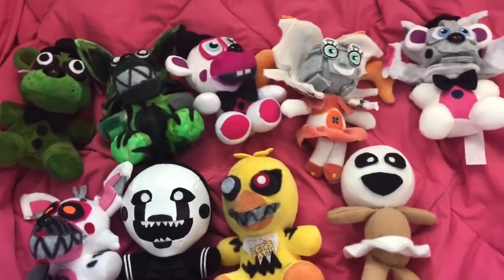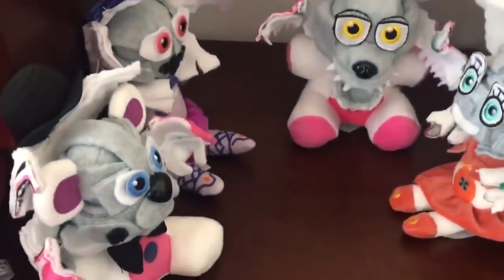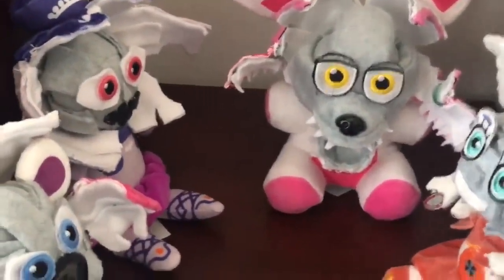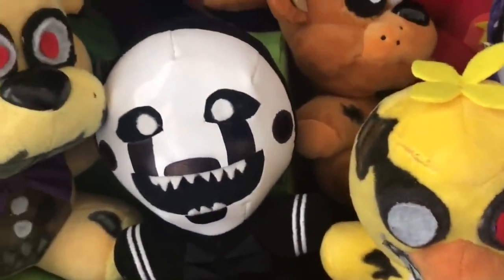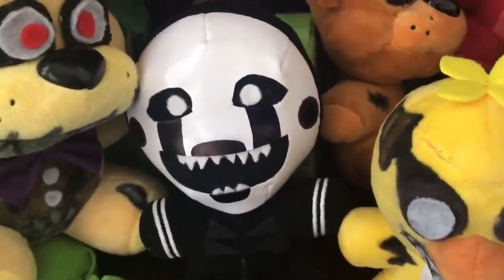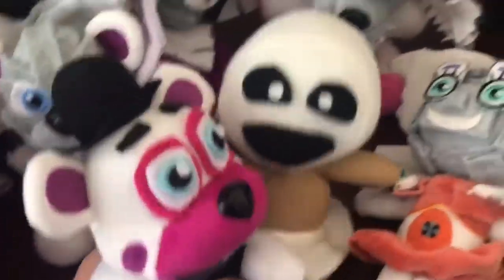Besides the Rockstars and Jumpscare Ballora, let me show them with the rest. Here's Jumpscare Baby with the other three Jumpscares, including Funtime Freddy — all four together. Let me know if I should make Jumpscare Ennard. Here's Nightmare Fredbear along with Nightmarionne and Nightmare Chica — the three custom nightmares. I plan on making the Jack-O-Lanterns. I also want to figure out how to make Nightmare, and I'm planning Nightmare BB too.